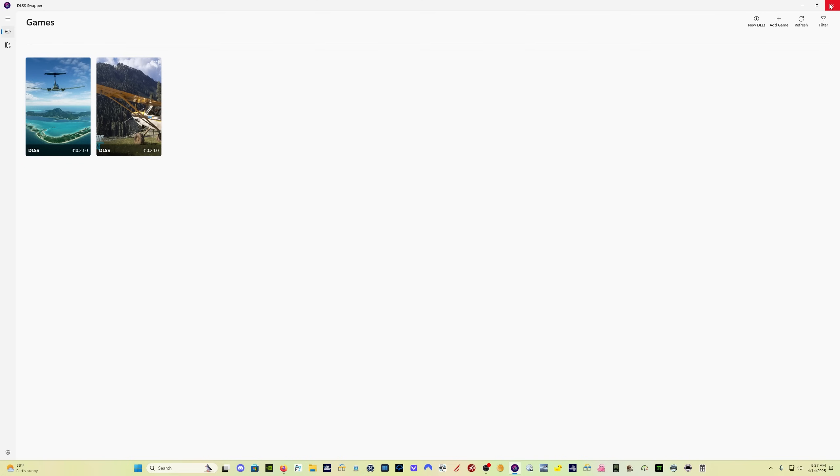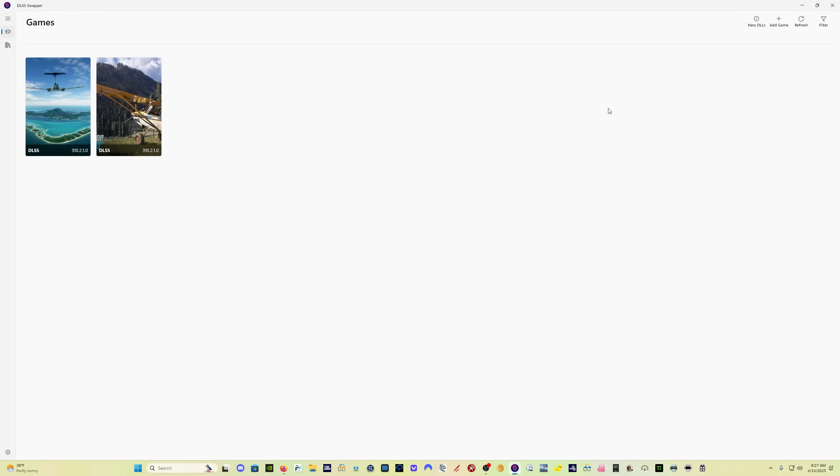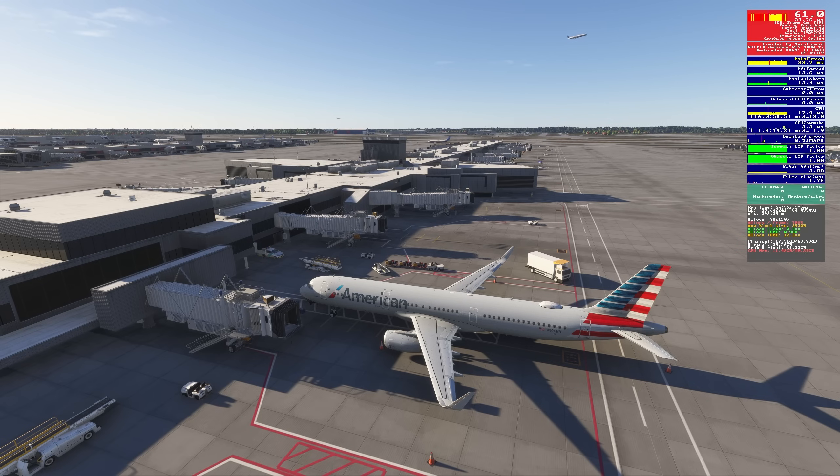Close out of DLSS Swapper and restart your Microsoft Flight Simulator 2024, and you will have the latest DLSS and the latest AMD FSR 3 frame gen files installed, so you'll get the best performance. We're here in Atlanta — the busiest airport on God's green earth — and we're in the Phoenix A321.